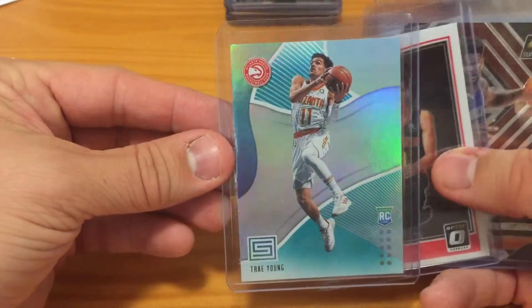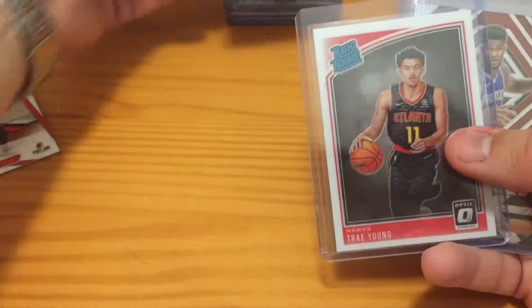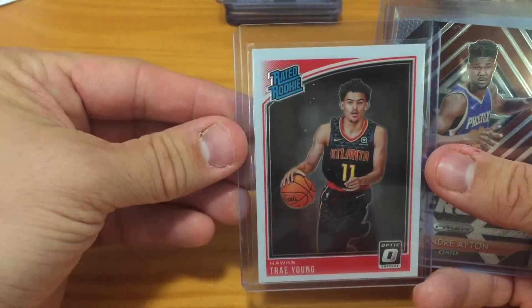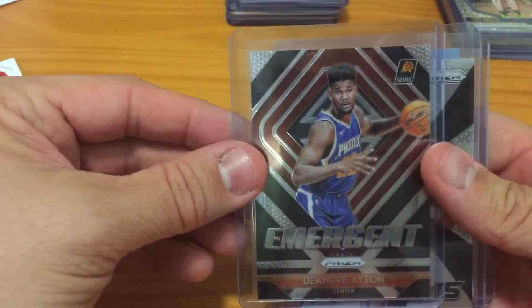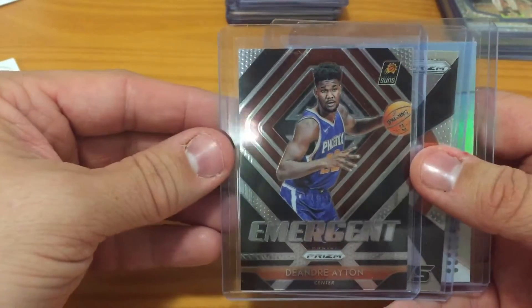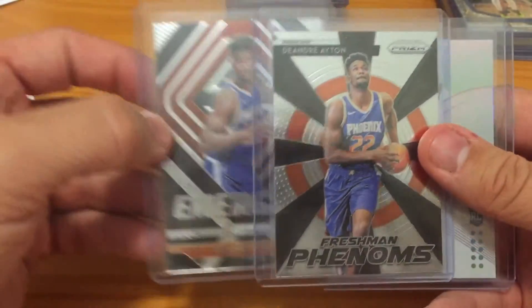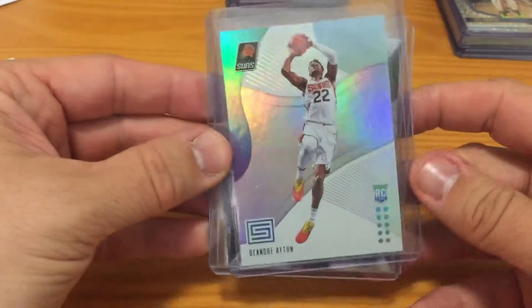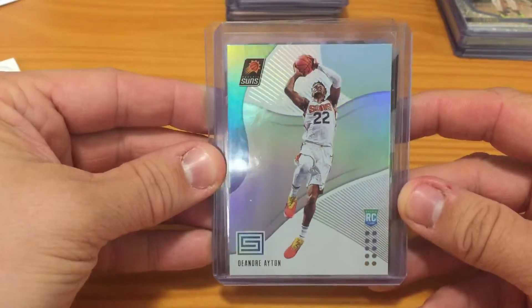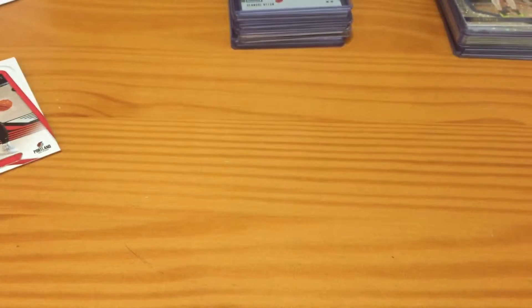Our other top guy — Trae. We got a Freshman Phenoms, another sharp Prism card, got his aqua version of his rookie. We have an Optic rated rookie from Trae — he's gonna be the next big thing. And we got DeAndre Ayton — his Emergent and Freshman Phenoms from this year's Prism, and his base Status rookie.